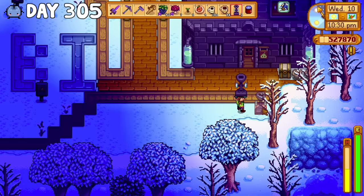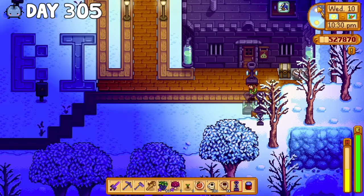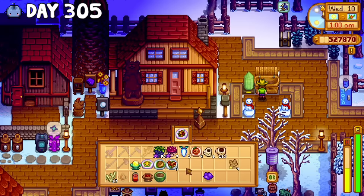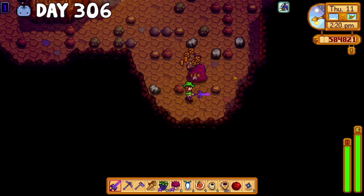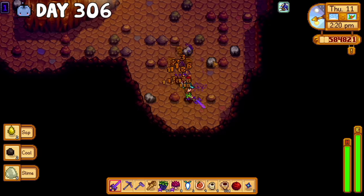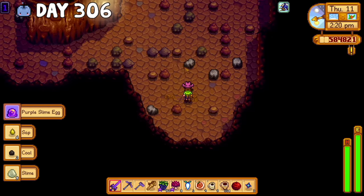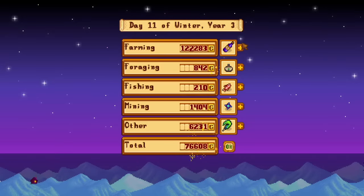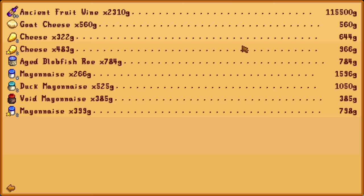I placed more slime egg making machines that night and then sold all my food that I cooked last time because I'd rather have money. On day 306, I returned to Skull Caverns and found not one but two purple slime eggs. I also sold a ton of ancient fruit wine and made some decent profits, but I was hoping to get a lot more from my wine business in the future.